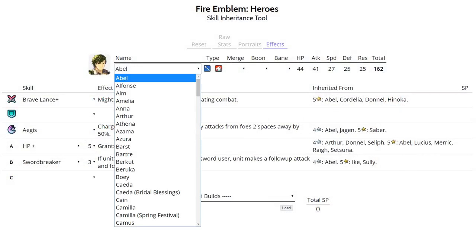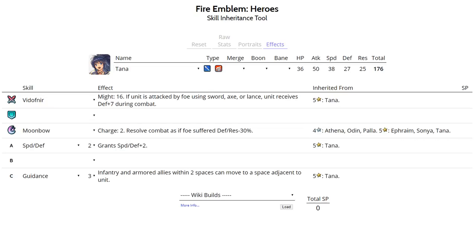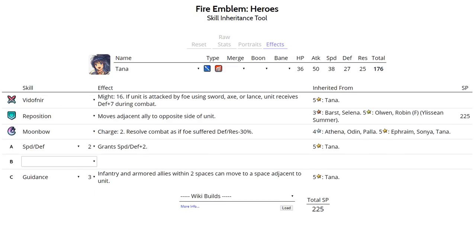Let's begin with Tana, a recently added top tier unit. Starting with her budget set: if you have a minus Attack or minus Speed Tana, you can run this. You want Reposition, which is especially good on flying units because you can move allies across mountains, bridges, and lava. Her best special is Draconic Aura, even with minus Attack if you run Fury. If you don't have Camilla or female Corrin to fodder, you can stick with her default Moonbow.